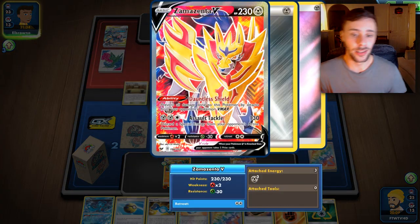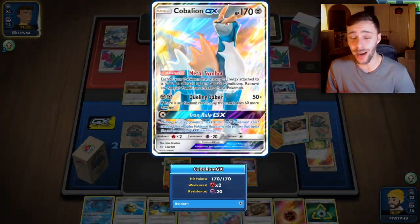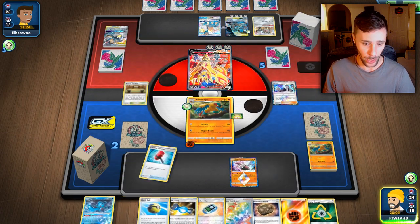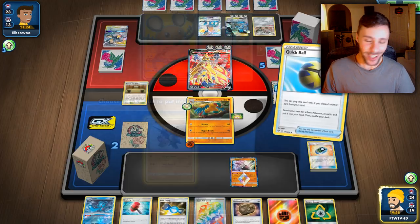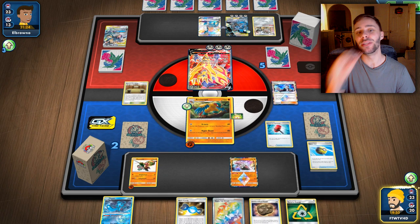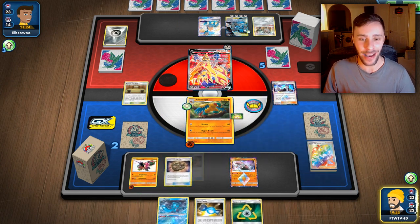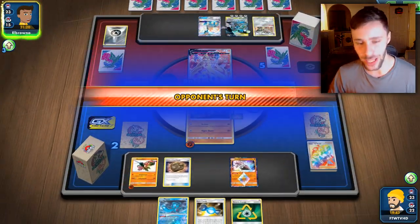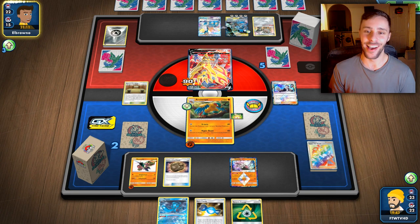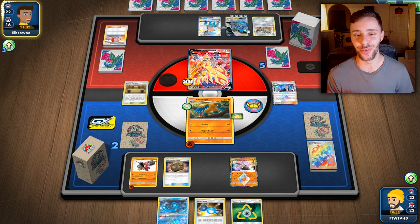Even with them pulling off their GX attack it's still a struggle for them. I expected the Zamazenta, which makes sense — and that's actually better for us because we only need to take two prizes. Gusting that up would be ideal. We're going to take it down — way better than going for the other target. Discard their energy — come on, hit the heads! I can't believe they gave me two Denes back; that was not a good play. Oh yes — we're going to lock that, Grunt the energy into hand, and go for Hyper Beam. We just ditched three energy off this Pokémon — they can't retreat unless they have an Air Balloon or Switch. They healed — okay fine, that was a good move.